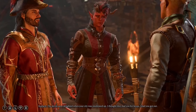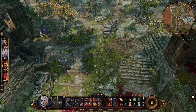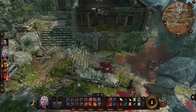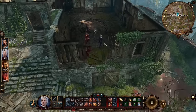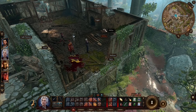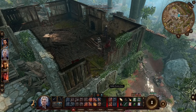We will start with the Blighted Village. The building we are looking for will be just in front of the fast travel location — this building right here. If you don't know how to open this door, the key will be over here, just lying on a crate. Let's pick it up and enter!